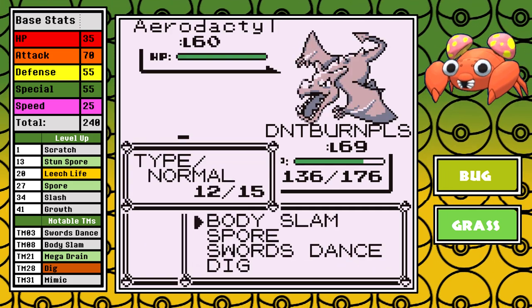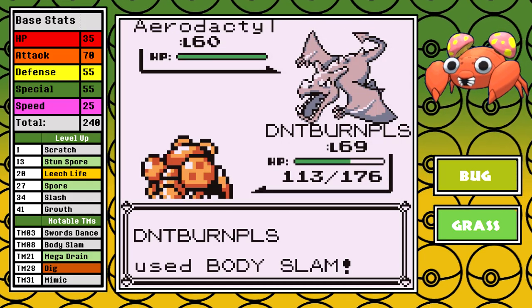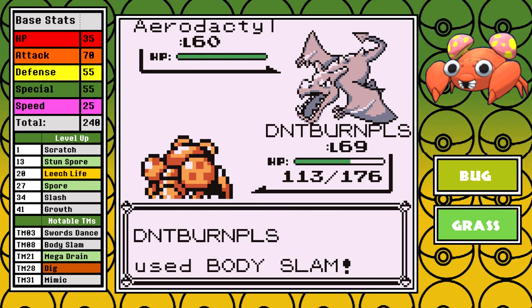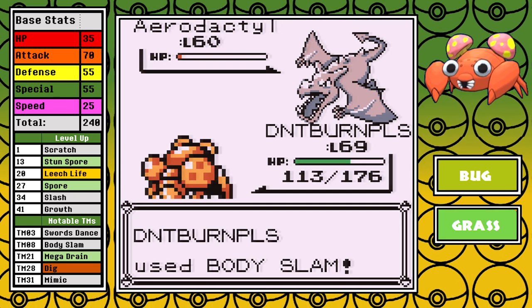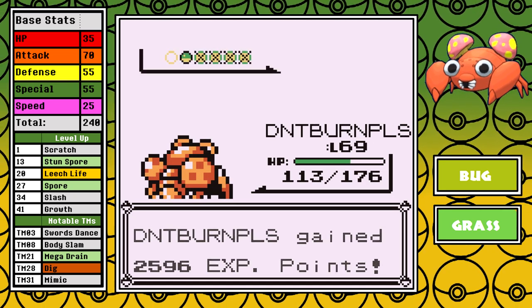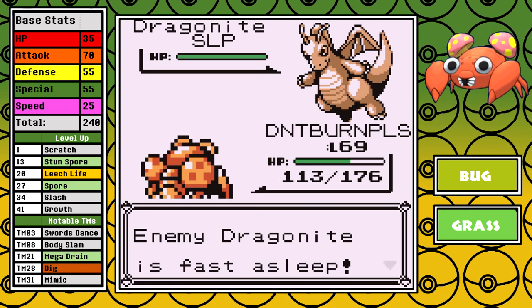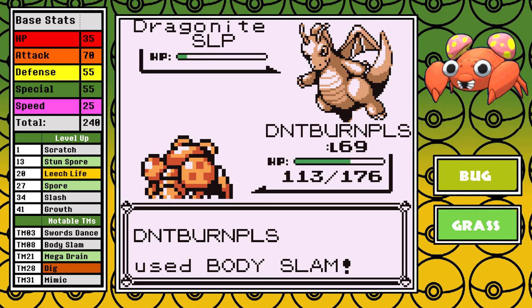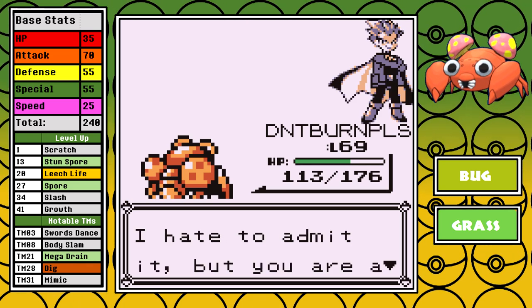Aerodactyl's next — I don't outspeed, I take a Bite, I put it to sleep, then hit it with a resisted Body Slam that doesn't knock it out. For some reason it wakes up, I don't put it back to sleep, it gets a potion, and eventually gets a Super Sonic off on me before it goes down — so now I'm confused. Last up is the Dragonite, and you can just guess what happens. I don't hit myself, I outspeed, and I use Spore. It turns out I didn't even need to do that, because Body Slam is just a one-shot. But that's Lance down, and this has been really easy.